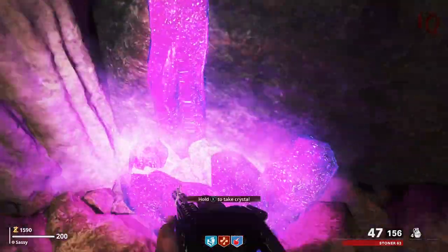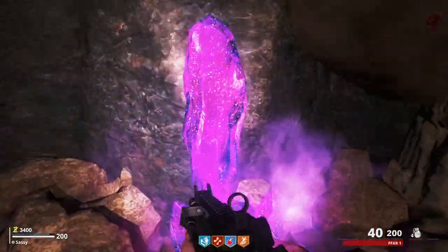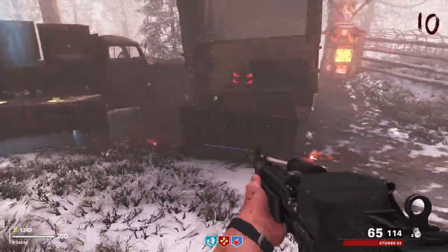Head to the back right of the cave and pick up one of the two purple crystals. You'll need to pick up both, but you can only carry one at a time. Bring the crystals back to the outside area where Mule Kick is, and place them in the crate in front of the truck at Deadshot.